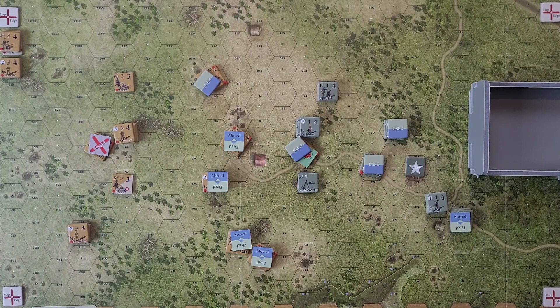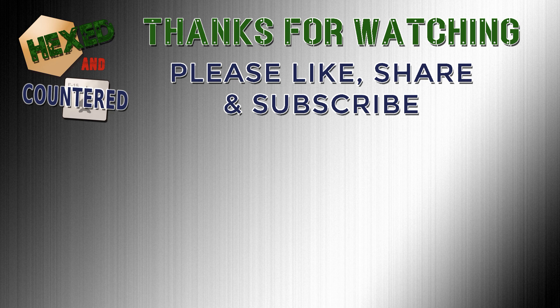That wraps up this particular video. That was turn number five — we have four turns remaining, plus potentially turn zero depending on how things develop. The current status: the Japanese have five casualty points, so they will take a minus one die roll modifier on their next impulse roll. The Americans are at two casualty points, but one of the control hexes is unmanned with only a mortar sitting there — I need to get infantry there before the Japanese claim it. In turn four, the Americans get reinforcements: two M4A2 Shermans and an armored leader. We'll cover that in part two. Thank you for watching — my name is Joe, this has been Hexed and Countered, and until next time, happy gaming.